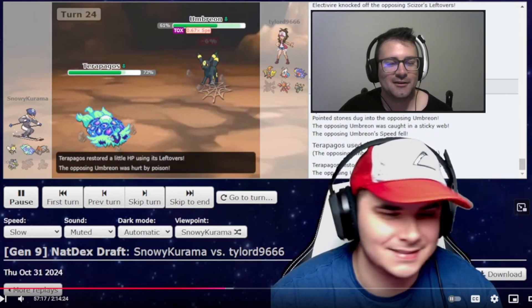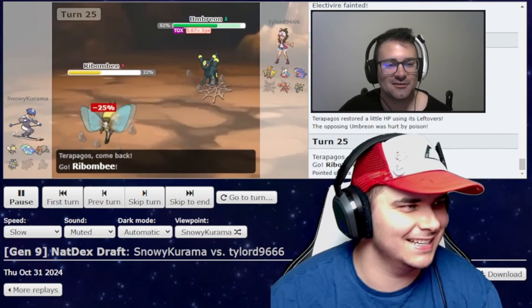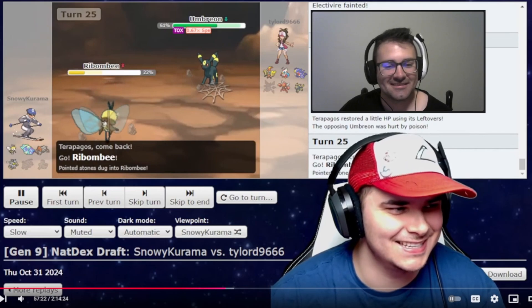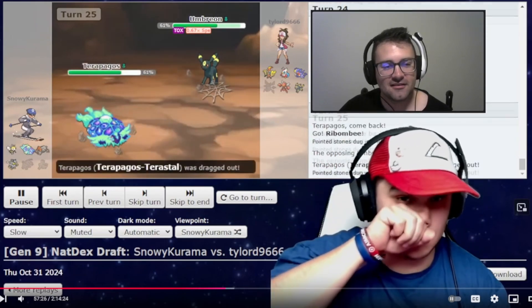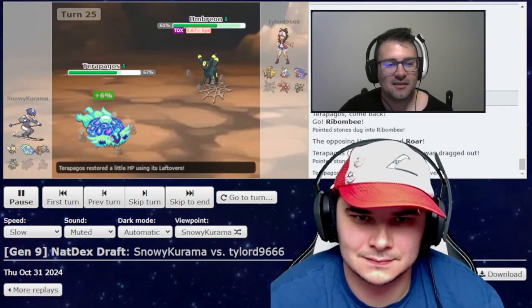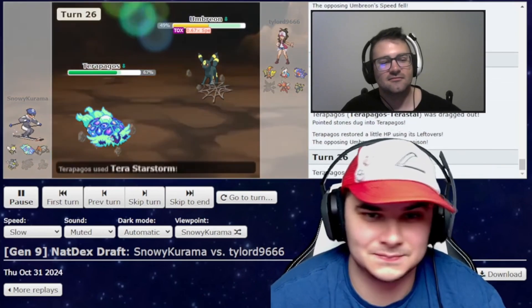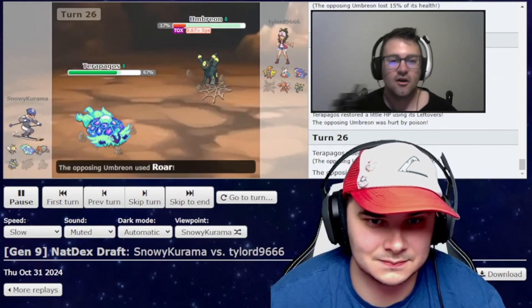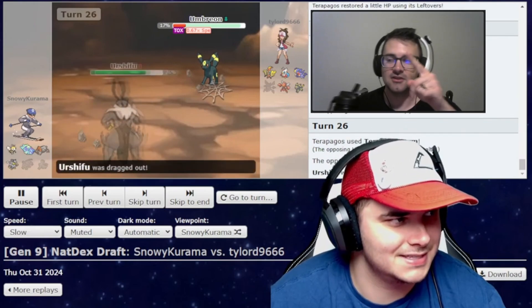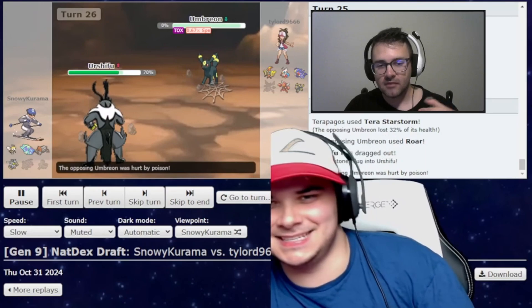At this point I knew I was probably not going to win, so I'm just switching around and doing what I can. He roars me out. We see Terrapagos back in. I think I might just Star Storm here. Just trying to see — maybe we get a crit. Also it's Toxic damage, so I think it might just die. Yep, there we go.